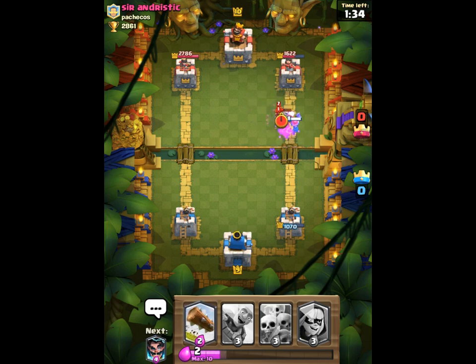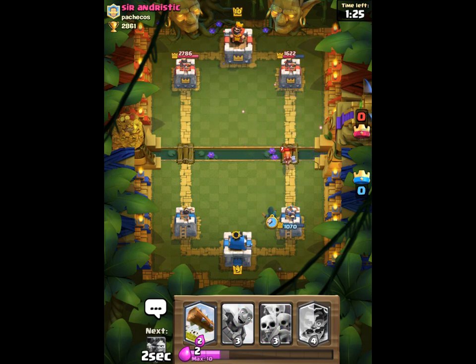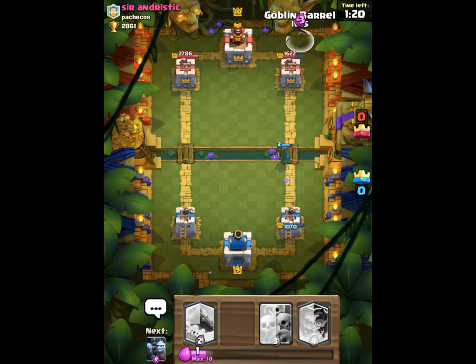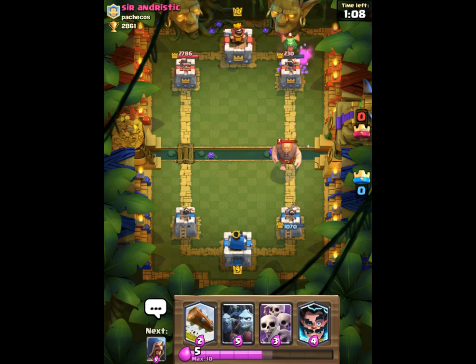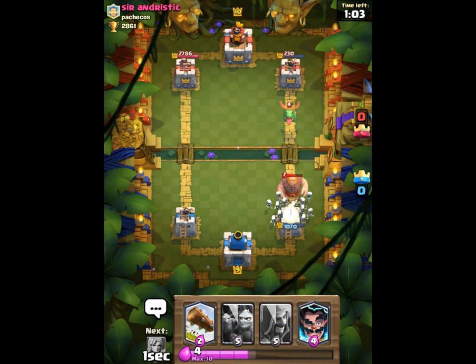Wow, he has a lumberjack! That's jacked up — see what I did there because lumberjack? Never mind, ignore my cheesy puns. Goblin barrel — that's a pretty lethal combo, but that giant is just... wow, he's probably gonna baby dragon right here. Look at that tower just go down to like 200 health. That is just so ridiculous. Let's see if I can take care of this giant — wow, that's actually a really big giant, but the skeletons are just taking care of that baby dragon.